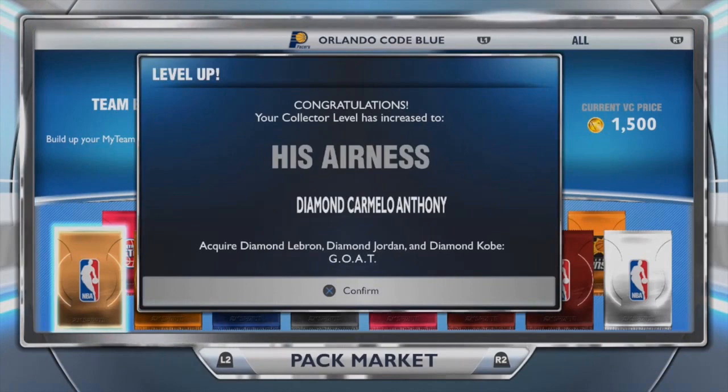You have to unlock the Diamond LeBron, which is pretty much the best player from all the current teams. Then you have to unlock a Diamond Michael Jordan by collecting the collection rewards for all of the historic teams. By doing that you unlock this collector level — 'His Airness' — and then you unlock the Jordan, which then unlocks the Carmelo Anthony. It's pretty nasty, pretty cool.